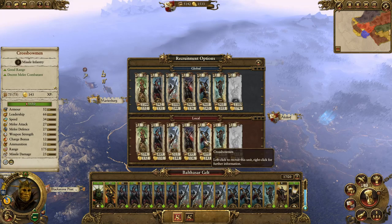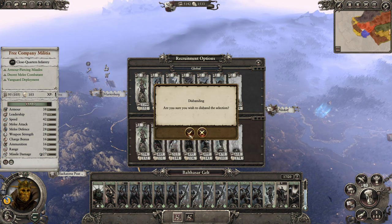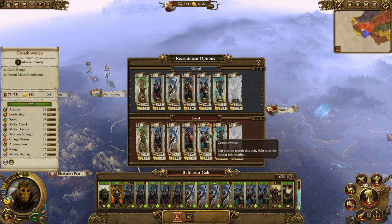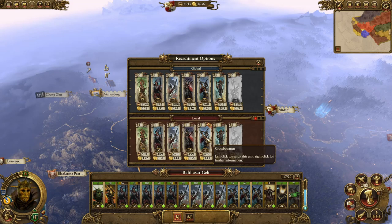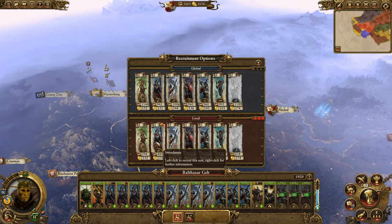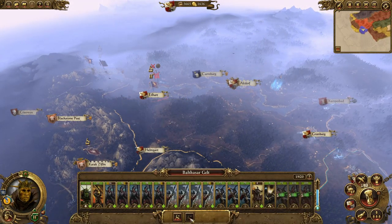I don't like the free company militia - I think they're quite poor compared to the crossbows. There's just no point at the moment. I'm just going to stick to crossbows - they're a solid unit.